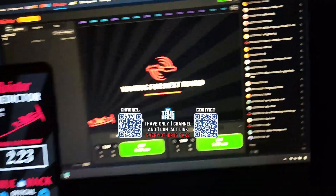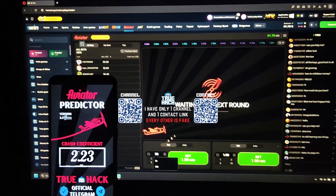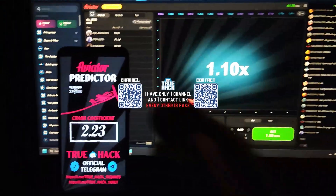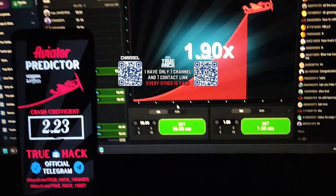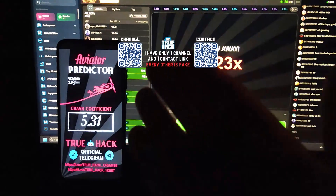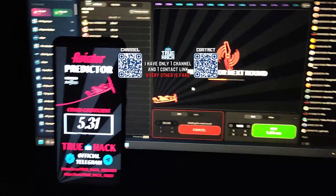Look at my balance here — 61$. I'm going to skip this, but when the next good coefficient appears I will play, and I will show you how I win money. I prepared here 50$ and of course you can see that my prediction application is 100% correct.